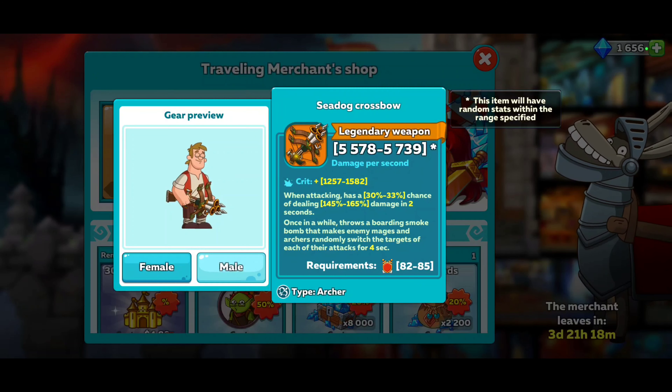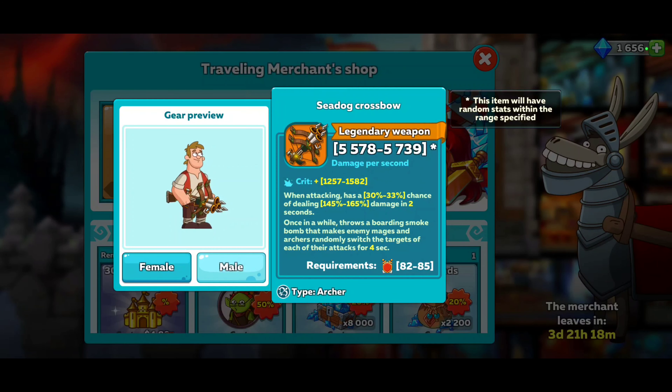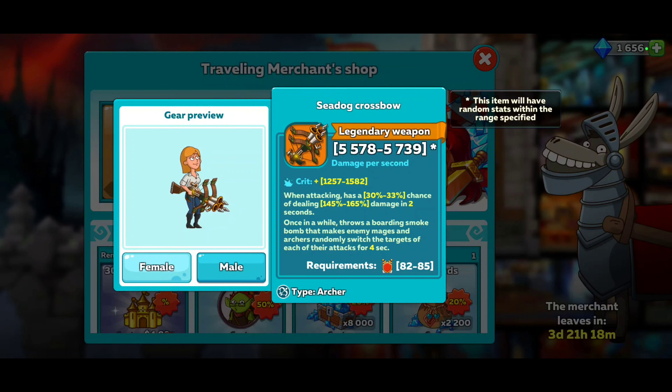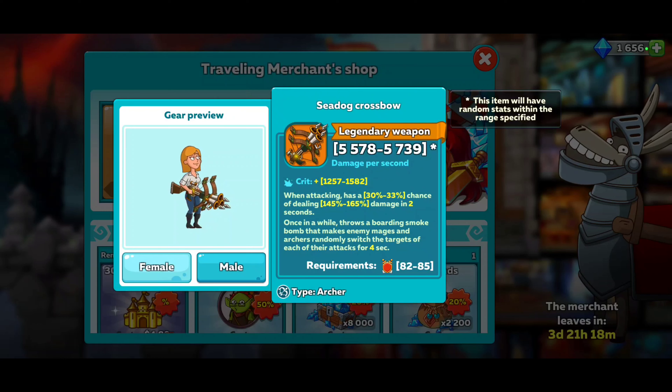Then you got the Sea Dog Crossbow. You know what, I might buy one of these. When attacking, it has a 33% chance of dealing 145 to 165 damage in 2 seconds. Once in a while throws a boarding smoke bomb that makes enemy mages and archers randomly switch the targets of each of their attacks for 4 seconds.